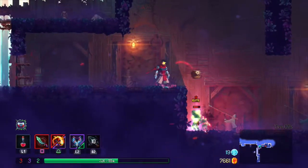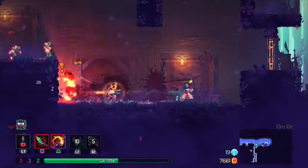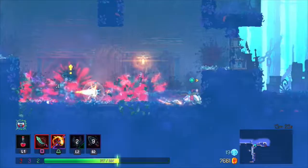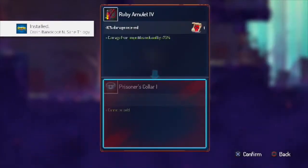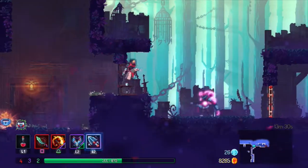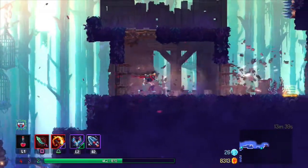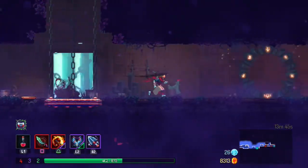You get these things that are elites — they're like bosses, sort of. This one's like a teleporting zombie. You get extra stuff from him. A mechanism is keeping that door locked — they're like teleport-y things. Let's go up here. Hopefully yes — let's do it!